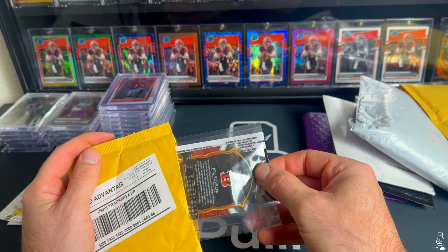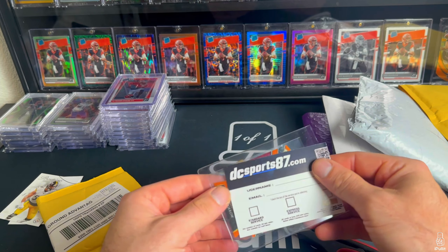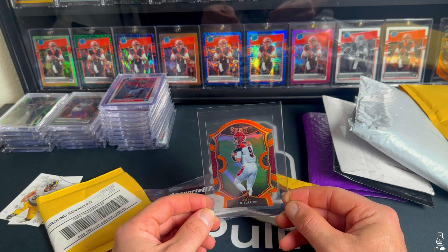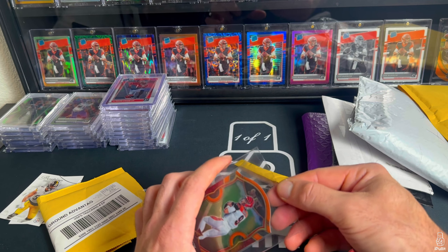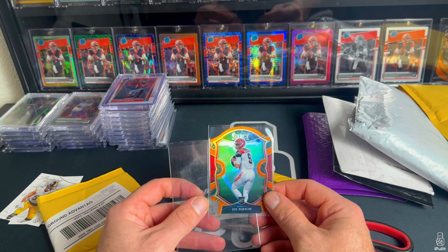Next up — almost cut the team bag, that would have been a bad one. That is a color match orange concourse Select Joe Burrow rookie card, so I now have two of the oranges, I'm halfway done there.